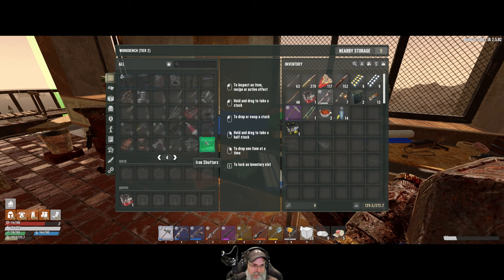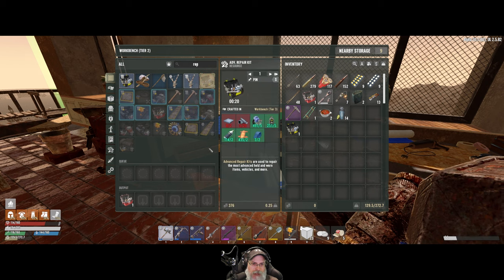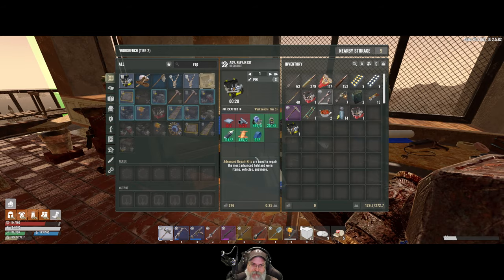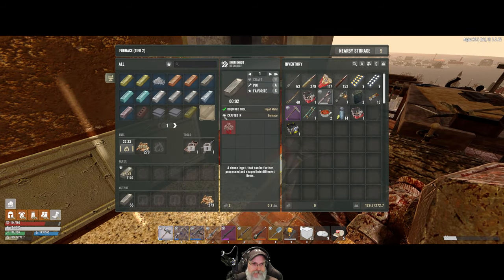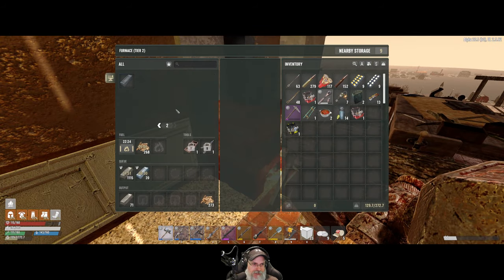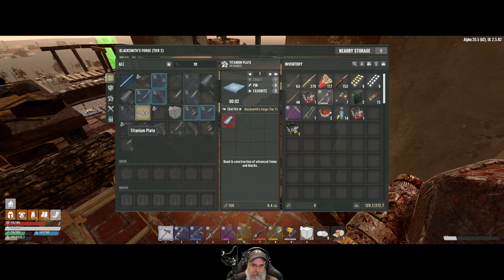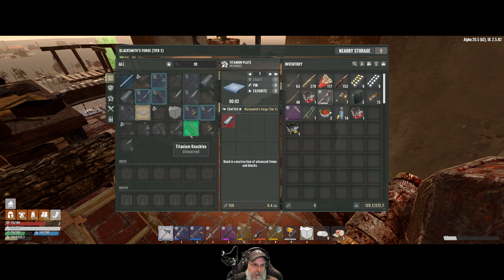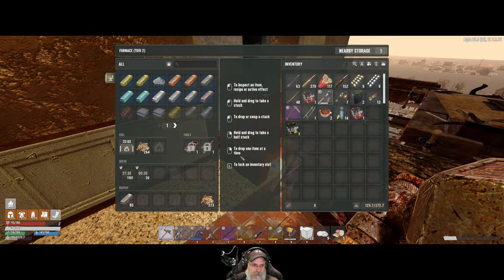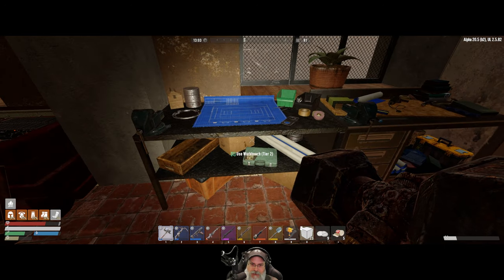Do we know how to make an advanced repair kit? Let's check — yeah we just need titanium. I'm not sure how many plates and rods we can make, but we should investigate that. Let's craft up as many titanium ingots as we can. Titanium plates take two ingots. For titanium scrap — wait, hold on, let's cancel this for a minute. To make the scrap, do we just straight up scrap the ore? Okay, looks like that's what we need to do.